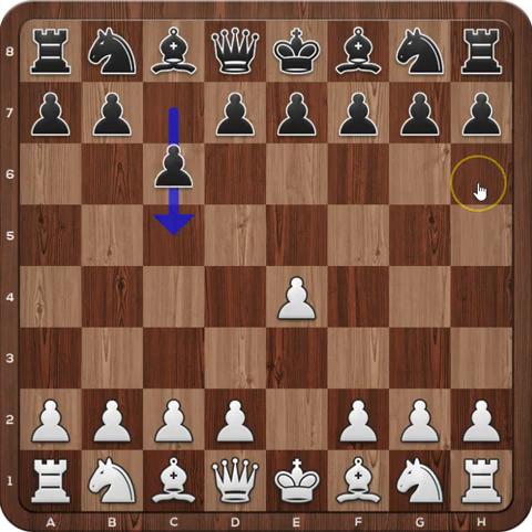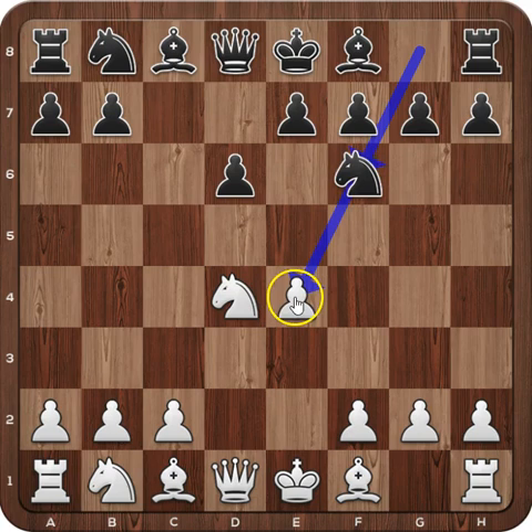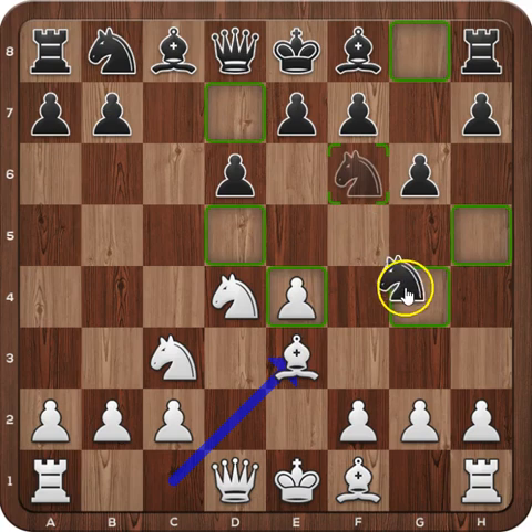Let's see the game. White started with e4 and Black replied with c5, and we have the Sicilian. Nf3, d6, allowing the light-square bishop to develop. d4, attacking the center. c takes on d4, Nxd4, and Nf6, attacking the pawn. Nc3 defending. g6 — with this move, Black signals that he's entering the Dragon variation of the Sicilian. Be3 and Bg7.